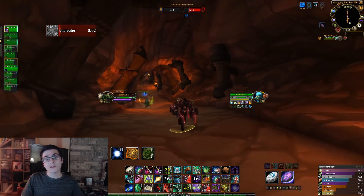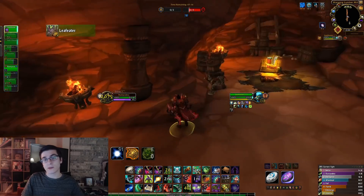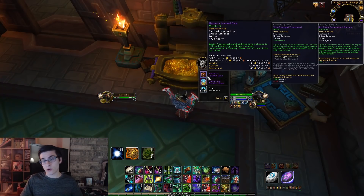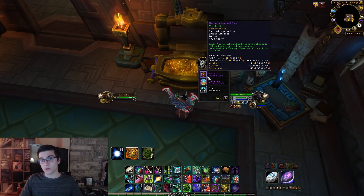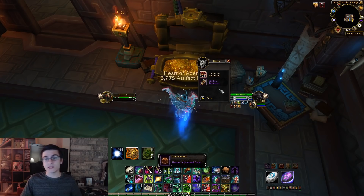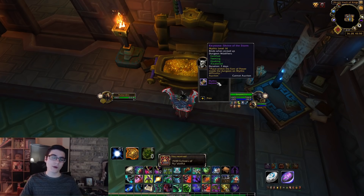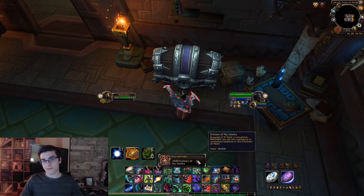The first of these capped methods is your weekly Mythic Plus cache. Similar to how it works when you do a regular dungeon, for every keystone level you complete — up to the highest difficulty — you will gain 100 Echoes of Ny'alotha. So if the highest key you completed in a week is a Mythic level 15, you will get 1,500 Echoes of Ny'alotha from your weekly Mythic Plus cache.